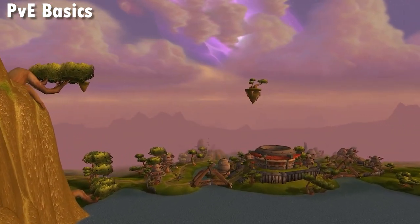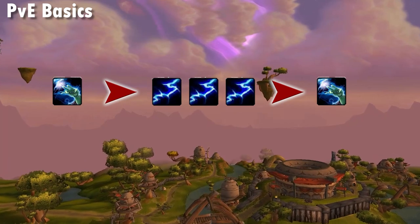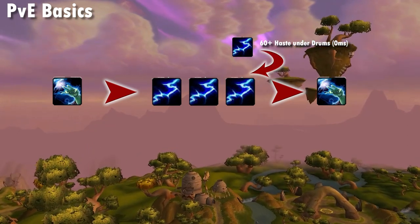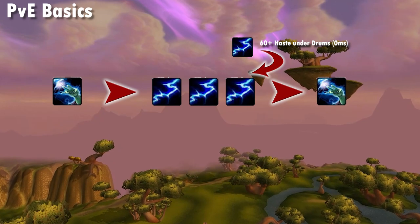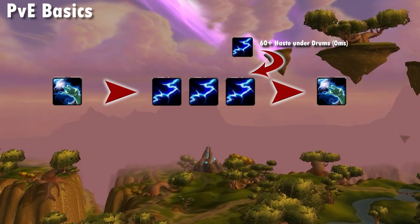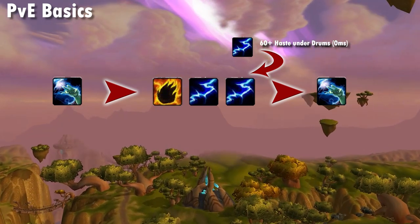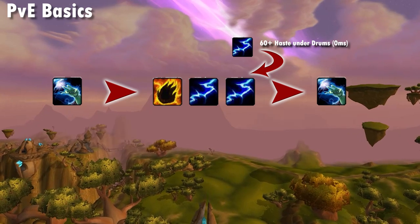Once you have this spec, what does raid gameplay look like? A typical rotation before tier 6 is Chain Lightning, 3 Lightning Bolts, Chain Lightning, 3 Lightning Bolts. As you get more haste, you may go up to 4 Lightning Bolts between Chain Lightnings, as your GCD and cast time are both reduced. If you are really blasting, you'll include Flame Shock in the rotation, replacing one Lightning Bolt to keep it ticking. However, this is very mana-intensive and can be difficult to utilise well on many encounters, though with modern gameplay this may become the norm.